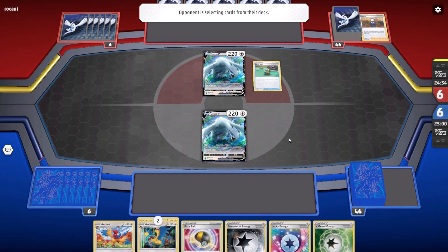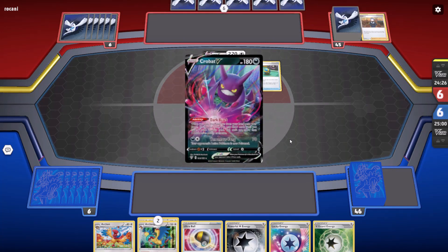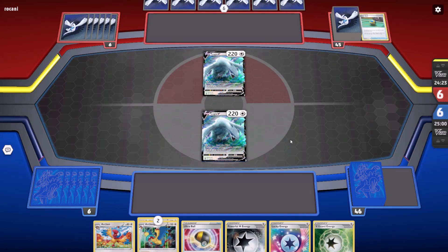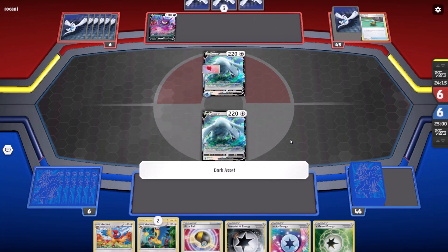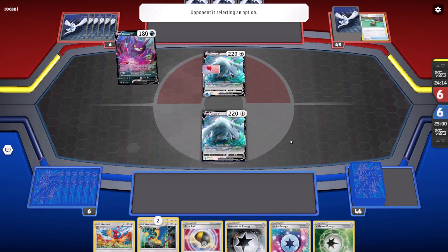I think it has to be a Basic Pokemon — Crobat V. They play an Air Balloon on Lugia, a Treasure Energy on Lugia, and a Crobat V, which allows them to draw three more cards to have up to six in their hand.